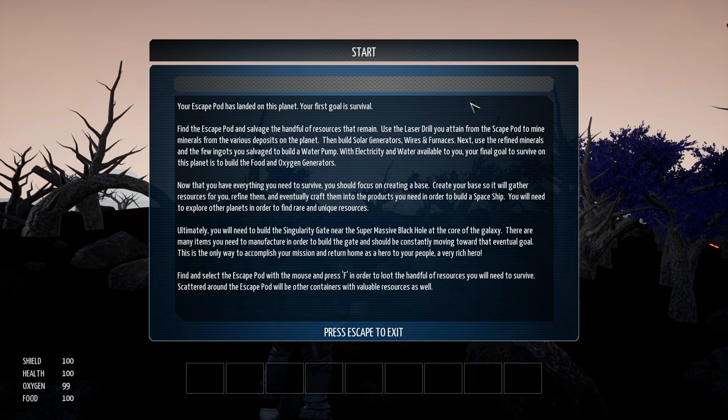Your escape pod has landed on this planet. Your first goal is survival: find the escape pod and salvage the handful of resources that remain. Use the laser drill you attain from the escape pod to mine minerals from the various deposits on the planet. Then build solar generators, wires, and furnaces. Use the refined minerals and the few ingots you salvage to build a water pump. With electricity and water available, your final goal to survive is to build the food and oxygen generators.